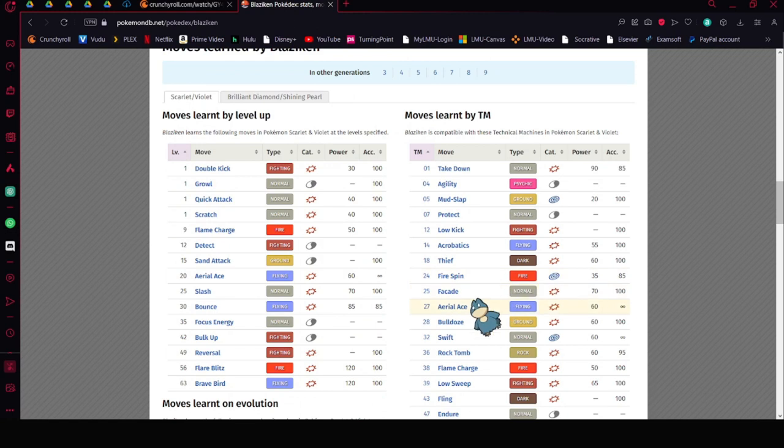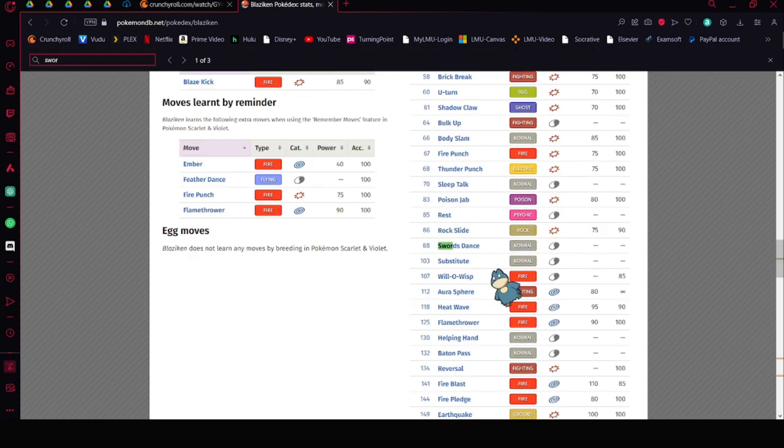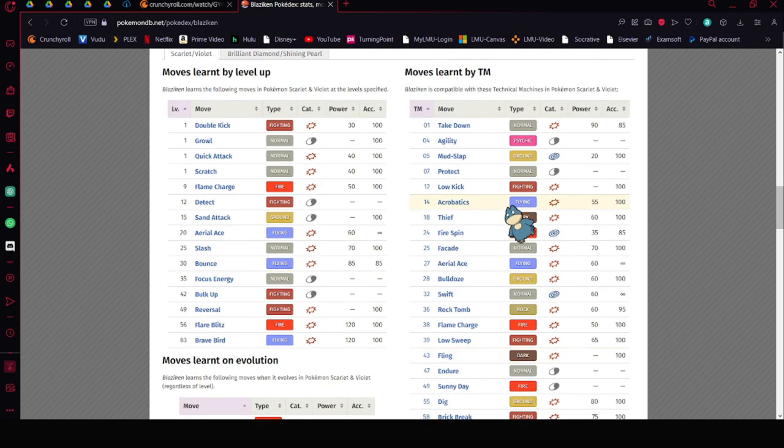Here are a couple of moves we should be on the lookout for. First off, Flare Blitz and Brave Bird. This is a raid Pokémon, so HP doesn't mean much — Brave Bird is the one you're going to be most worried about. It also has Bulk Up, Focus Energy, and it can learn Swords Dance as a TM, which is going to be a nightmare to fight against. So we need a tankier Pokémon. We should also be worried about Acrobatics.